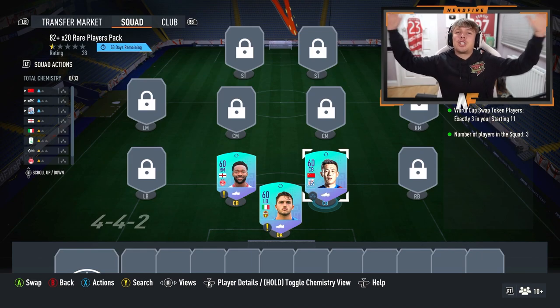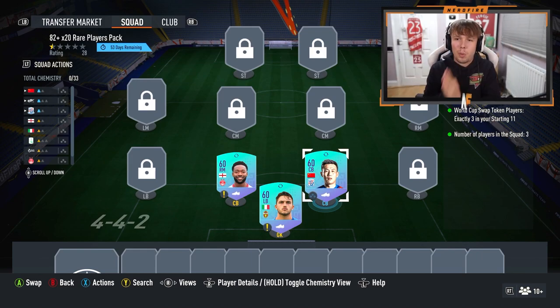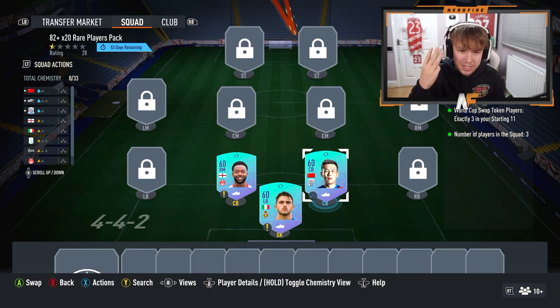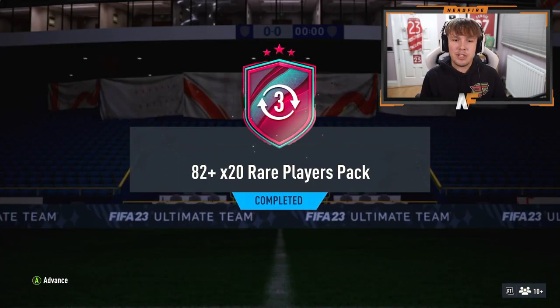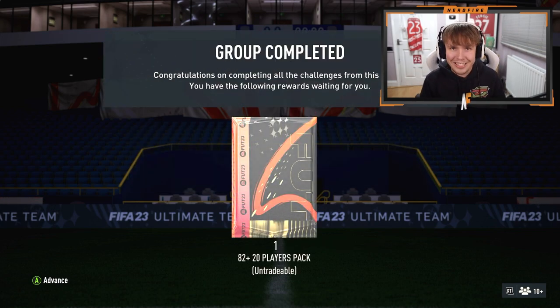Here we are with the very first swap pack on FIFA 23, at least for myself. We've got the 82 plus times 20 pack in today's video. If you guys have opened up yours, make sure you let me know in the comments. It only takes three tokens, which is pretty easy to get. We're gonna reveal the pack from right to left. Let's submit this — 82 plus times 20 rare players pack is ours!